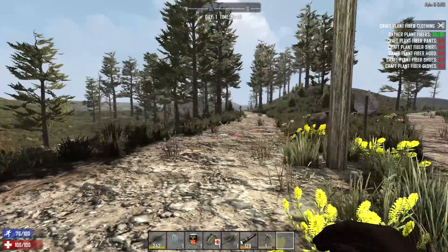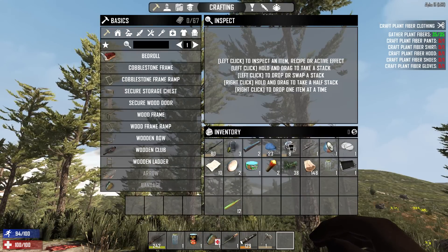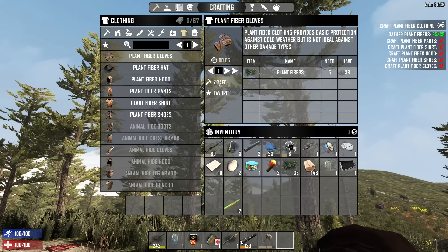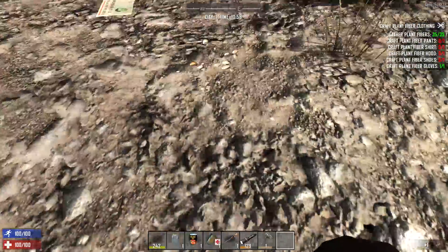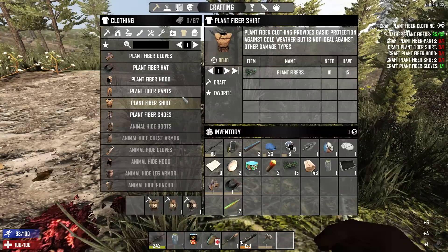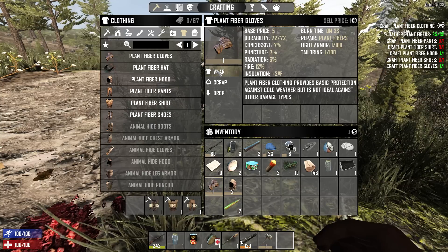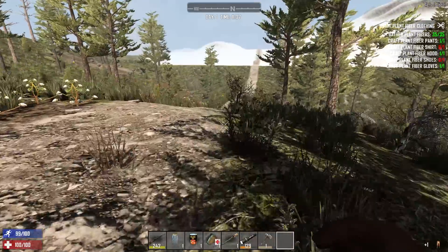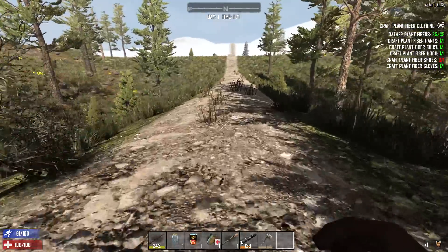I don't want to look at the Navezgane map — I want to explore Navezgane on my own and map it out through my own adventures. I see some zombies down that way. Before we procrastinate more, let's get back on topic — the quest. We craft stuff: gloves, we want some gloves and a hood. We need a little bit more plant fiber. There's the shoes — there we go. We're gonna continue going this way. Oh god, a crazy nurse — I don't have much good in the melee department to fight her with so I'm not gonna do that.